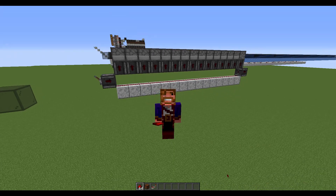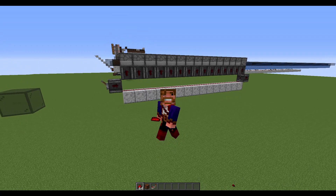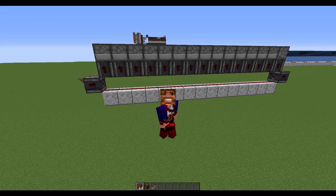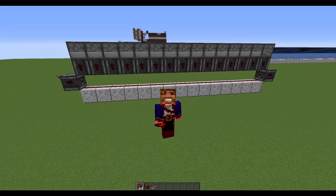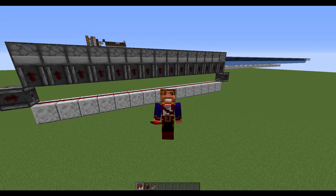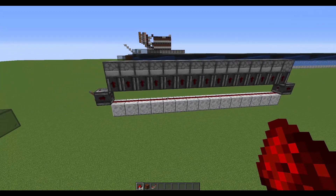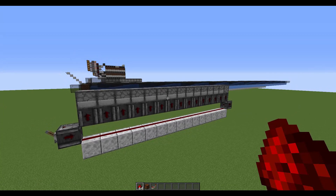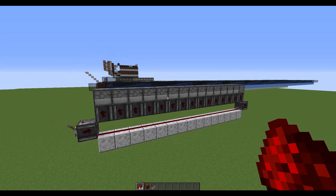Hello everyone. I discovered a very peculiar redstone behavior which is extremely useful and I've never seen it featured before, so I thought I would share it with you. It's a very simple contraption you can see right behind me. Basically, the first use I found for it is that it makes item transportation instantaneous. This is vanilla Minecraft, works in survival, and I'm on the Java version.